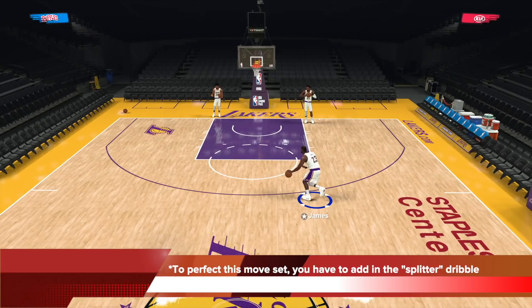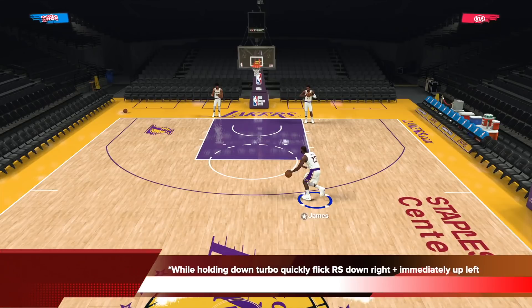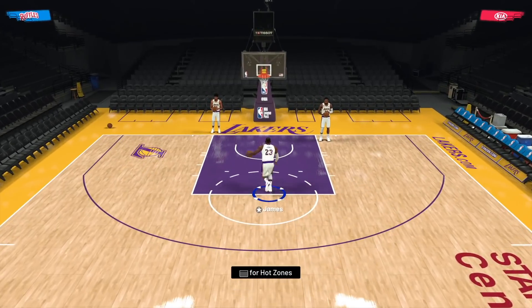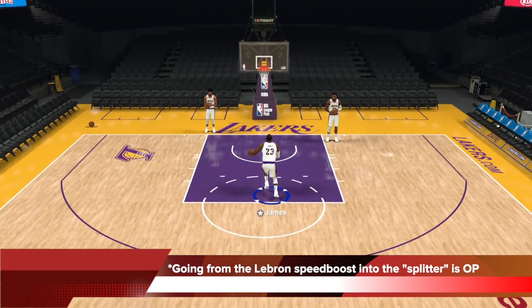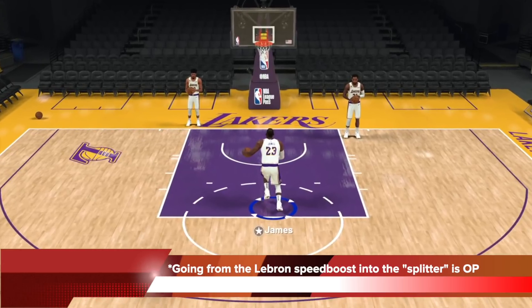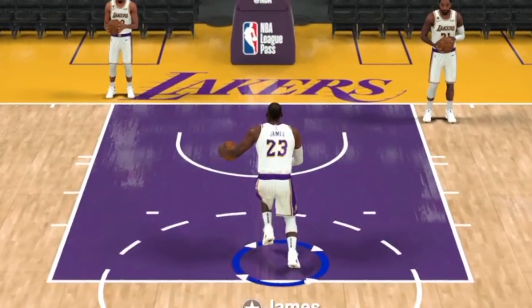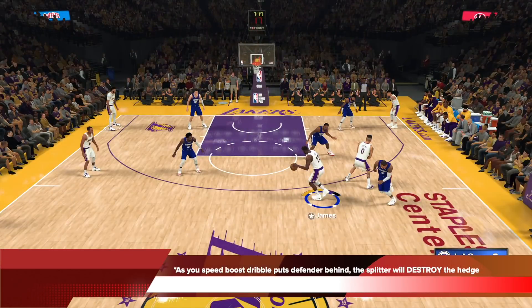For when the defender does happen to be able to ride your hip — while holding turbo, quickly flick the right stick down-right and immediately back up-left. Down-right, up-left right away — that will trigger the splitter dribble, and this dribble completely blows by any kind of hip-riding contact. Going from the LeBron speed boost into the splitter is OP. As you speed boost past the initial defender, the hedge defender will likely come, so you can hit him with the splitter move.